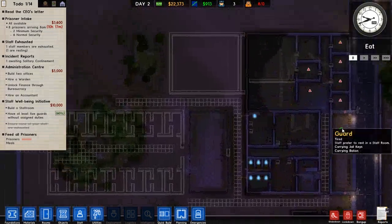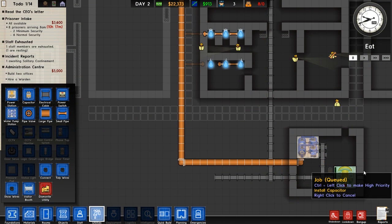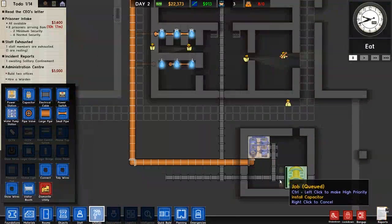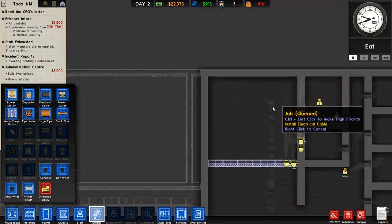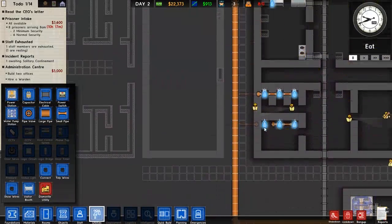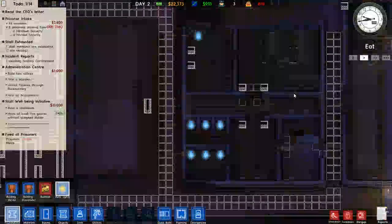Alright guys welcome back. Last time we left off the utilities were just getting put in and they're not fully done. I had to put in some capacitors to get the actual power to hook up, but the lines are fully in. So as soon as those capacitors are ready we'll have power, and the same with these small pipes — then we'll have moderately happy prisoners.